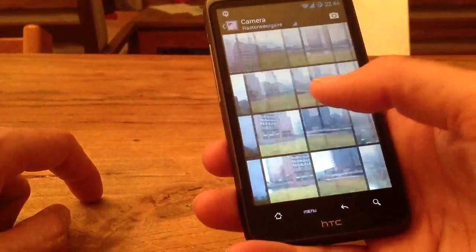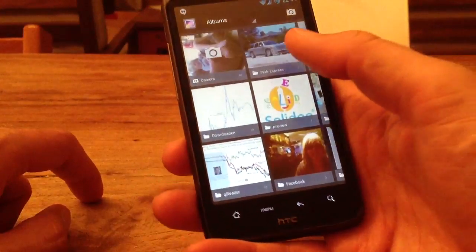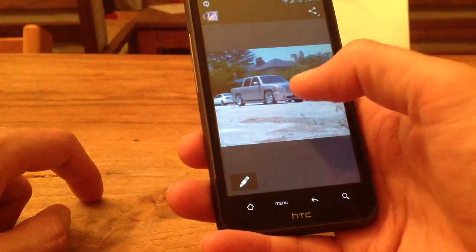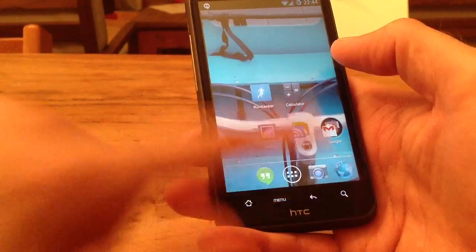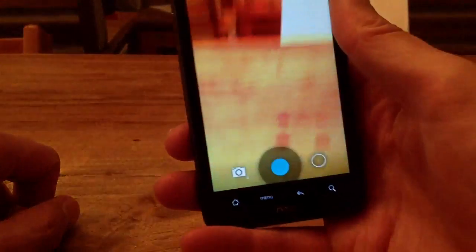So what we have — actually everything's working, it's smooth, no visual tearing on the screen. It's actually quite okay. Some things still need to work out, like the camera — camera's functioning, it's doing quite okay, settings are accessible.